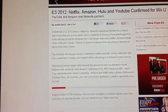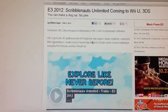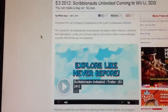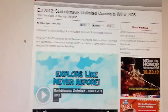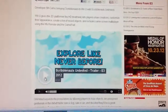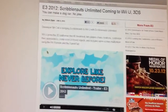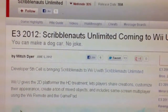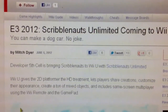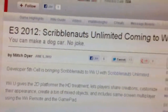Wii U is getting a lot of stuff. Another Wii U and 3DS news: Scribblenauts Unlimited. It's bringing Scribblenauts to the Wii U and 3DS, giving it a 2D HD treatment. It gives players the ability to create and customize their appearance and other stuff with the Wii Remote and GamePad. I think I'll upload this video later.